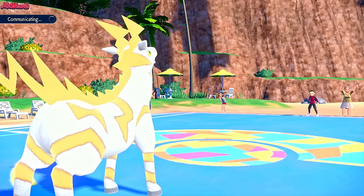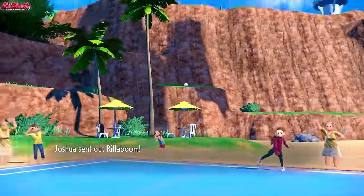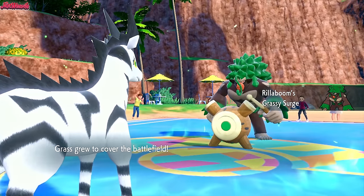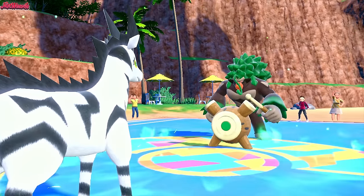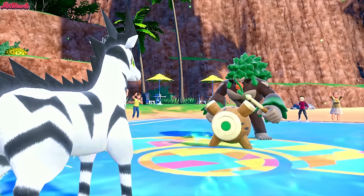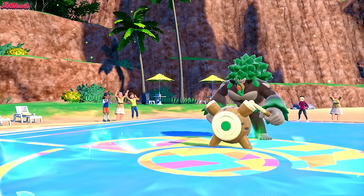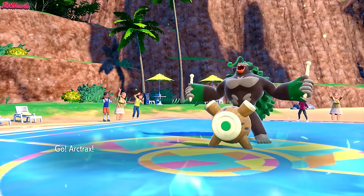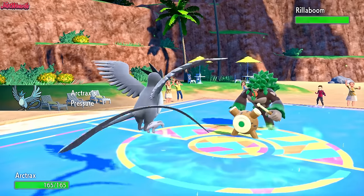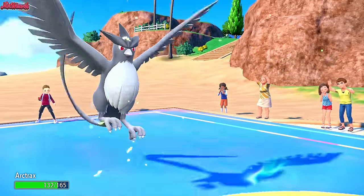Now they're going to go into Rillaboom, which is great for them. We have the Sap Sipper ability, so we can take a Grassy Glide, but we're not in a position to want to do that. So we're going to go into Articuno. Articuno can definitely take on this Rillaboom no problem. So we'll go Articuno now - the Black Ice Articuno. It's come to slay. They go for a U-turn, which bounces right off us.